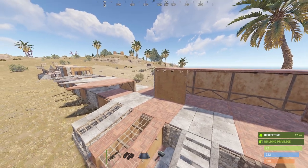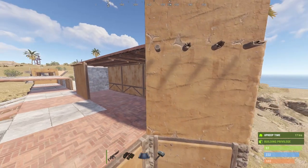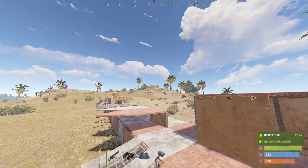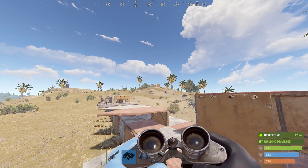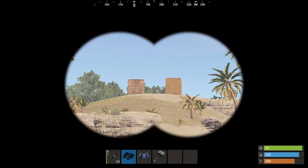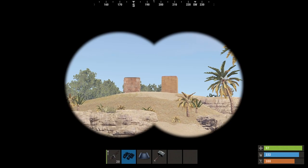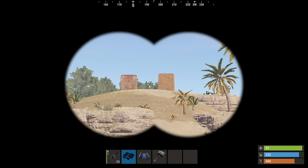One thing I noticed while playing is that it's kind of hard to tell if this is the new building skin or metal at range. Do you see those two square buildings on the hill? It's kind of hard to tell from that distance which one is metal and which one is a skin. The left one is metal and the right one is the Adobe skin, but they're very close together as far as looks.